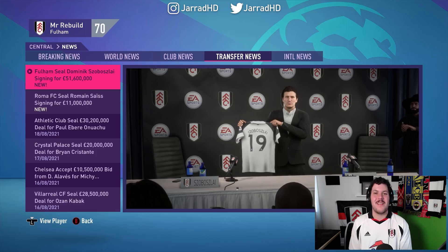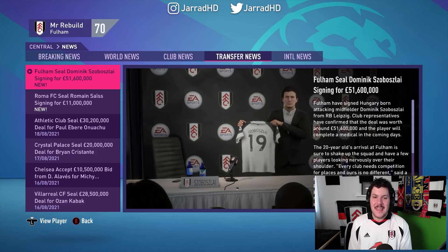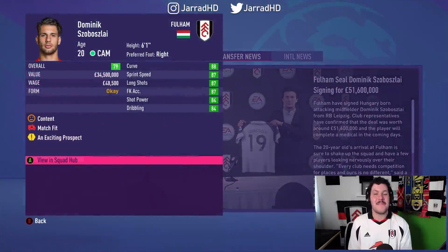All of this business has been leading up to this moment — I've been trying to raise so much money to make this happen — but we have signed our version of the modern day Zoltan Gira. It is going to be Dominic Szoboszlai. The Hungarian attacking midfielder is going to be joining us from RB Leipzig for £51.6 million.